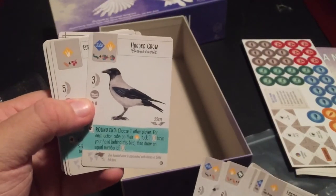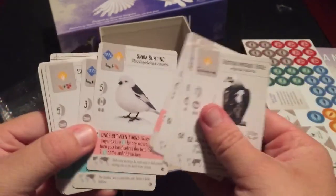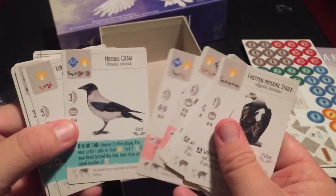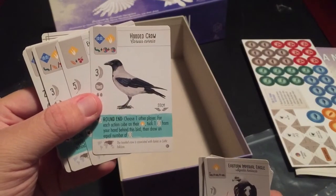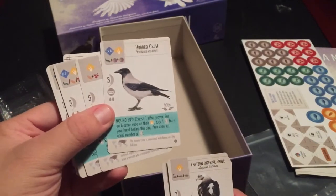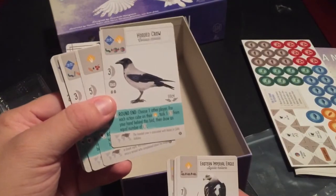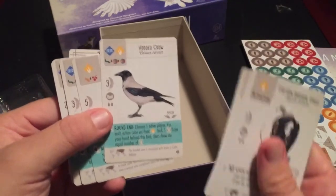I'll have to look and see what these new abilities do. We've always had pink abilities and we always have brown abilities, but these blue abilities — I don't know anything about them. So there's a new type of ability. Oh — round end! So it's an ability that's going to activate at the end of a round. That's kind of interesting. So if you have these birds in your aviary on your player board, you're going to get a particular cool something with these round-end abilities. I like that.